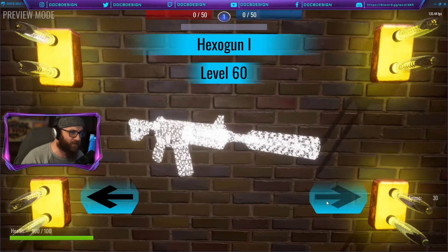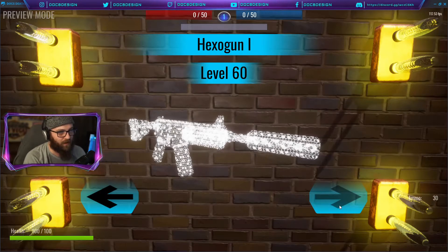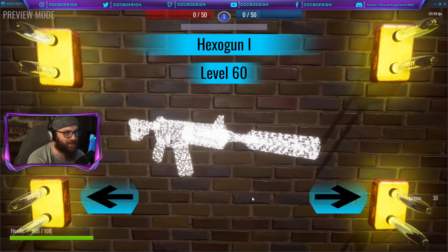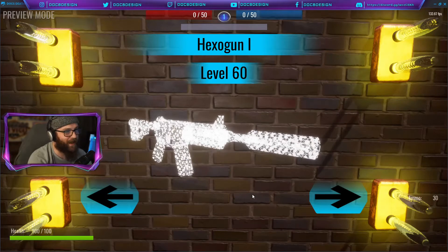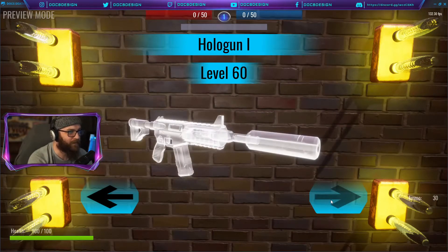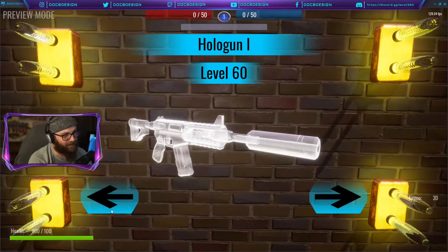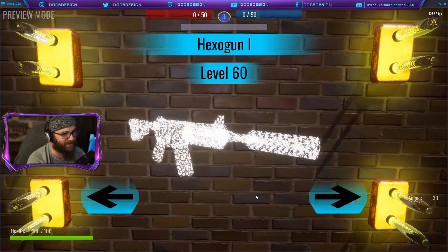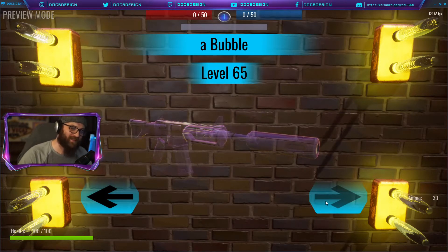At level 60 and beyond, these are personally the coolest skins across the board — which is why they're harder to get. Hexogun One is a pixelating tiling hologram material in white, with a lot of color possibilities that can come out of these last few skins. At level 60 you also get Hologun One, which is more of a true hologram material as opposed to Hexogun, which tiles and pixelates on and off.